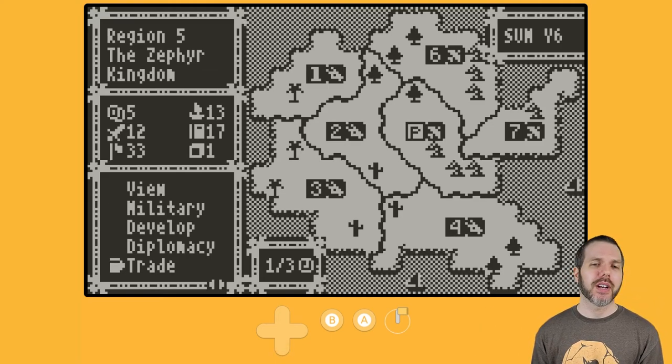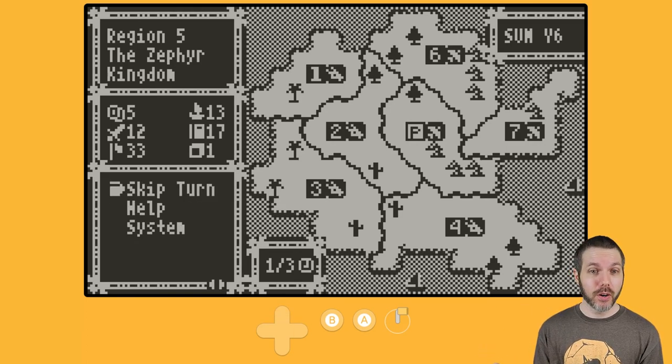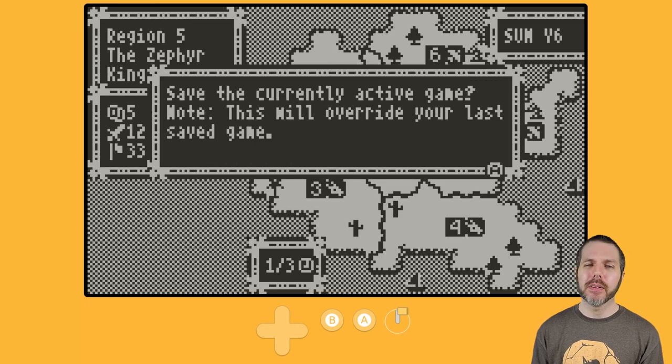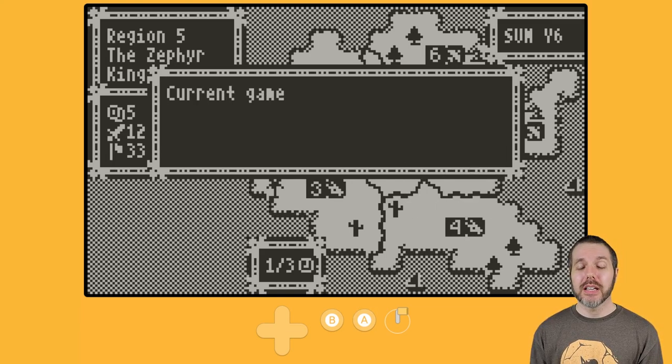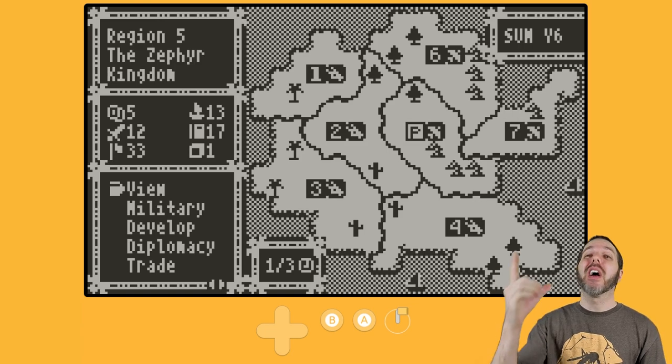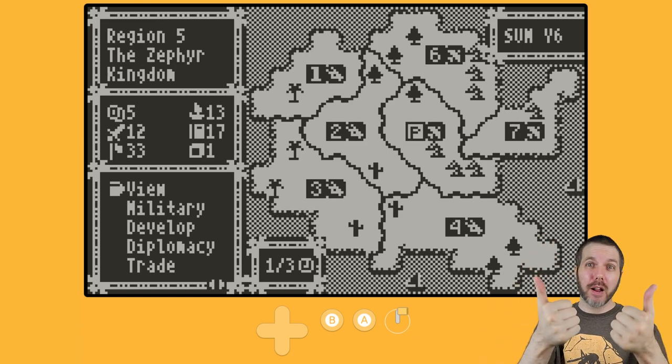That is how this game goes. I am in year 6. Thankfully, if I am stuck I can skip a turn, get help on some of these systems, and save the game. This is The Conquest of Helios, it is on Itch for $3.50 — link in the description. I am your host, Attack Slug. More videos right here — I'll see you next time, and I'm out.